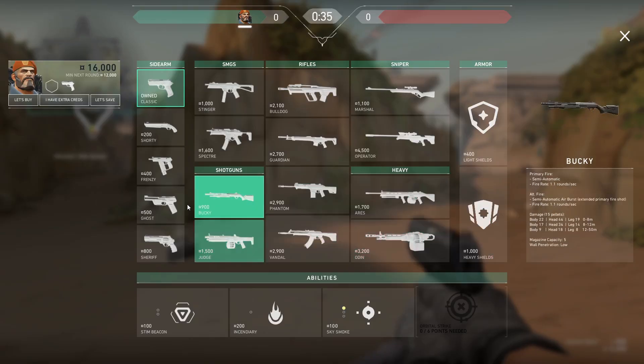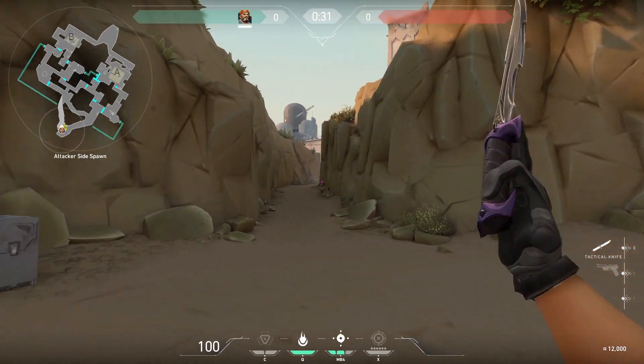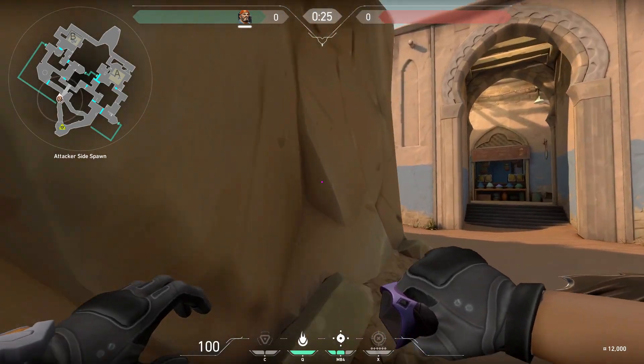Hey, this is a new series I'm going to make to show you some of the basic strategies and executes for each site in Valorant. First, I'm going to show you a pistol round A mid-take on Bind. This strategy works in Bind and eco rounds as well and has many variations and backups.